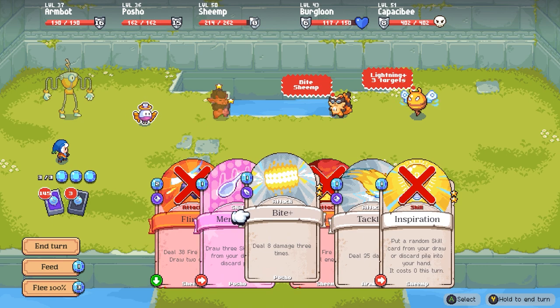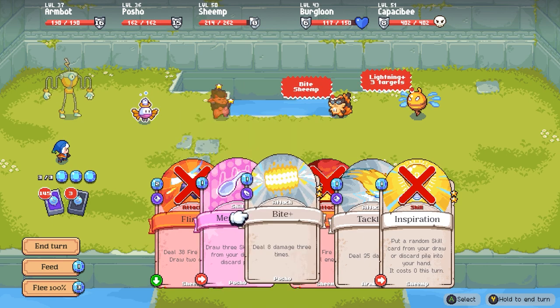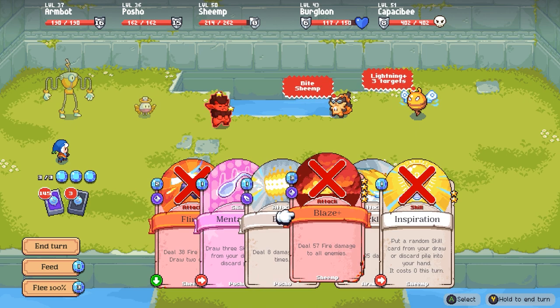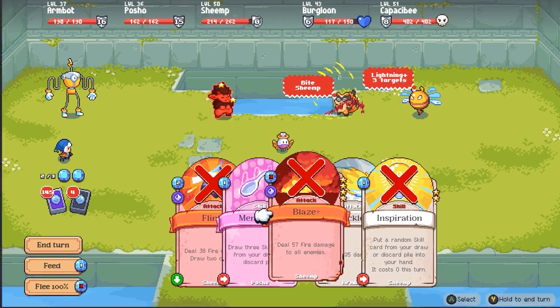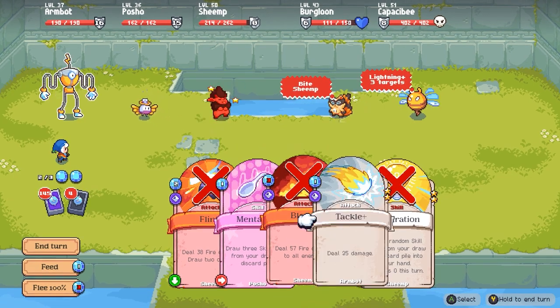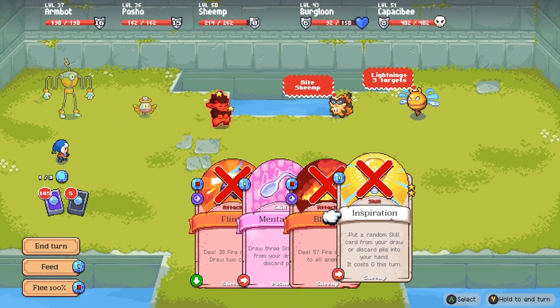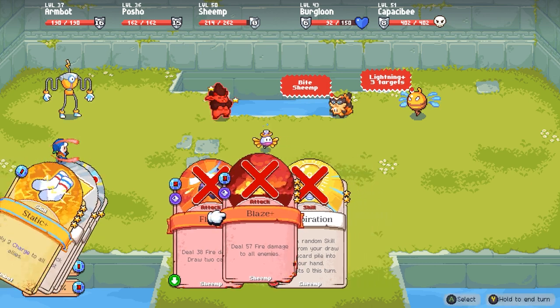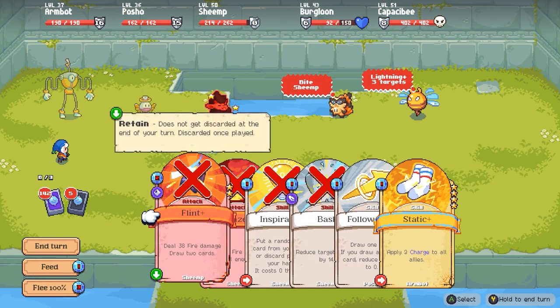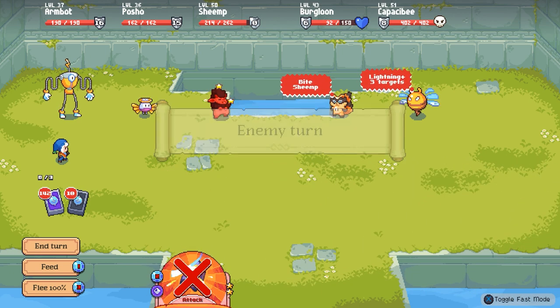25 damage, eight damage three times — both of those are quite good. Draw three skill cards from your draw or discard pile. I may need that. Attacking this thing with its armor fully engaged is not great. Let's draw three cards, see if any of them are zero cost. Nope. Reduce target armor by 14 — that would have been good. That would have helped. Bummer.